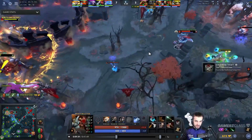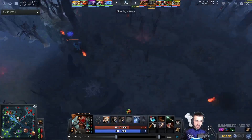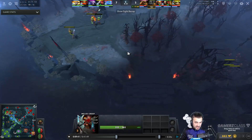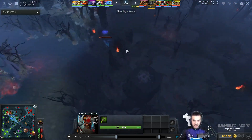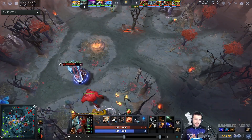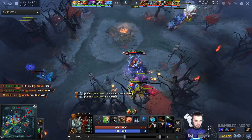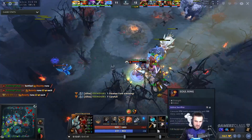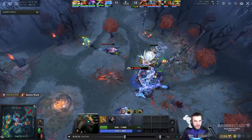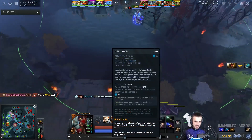Another thing you want to do to get a fast Aghanim's Scepter timing is use your boars to stack camps when you're not farming the lane. You're going to jump between the jungle and the mid lane — continuously push out the mid lane as fast as you can, then go back into the jungle, and repeat that over and over. This Beastmaster got his Aghanim's Scepter at around the 14.5-minute mark, having died twice. You can get it around 12 minutes too. Soul ring is optional but really good if you're running low on mana.